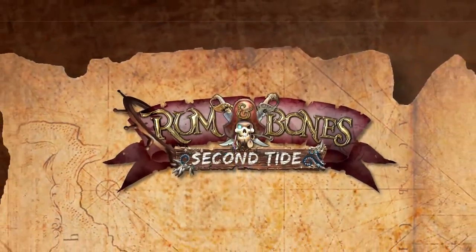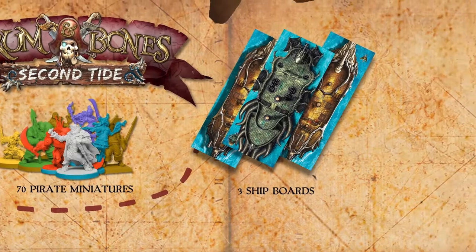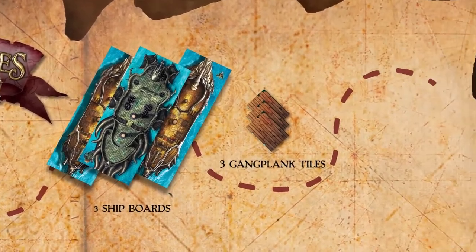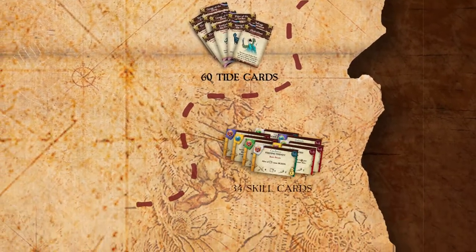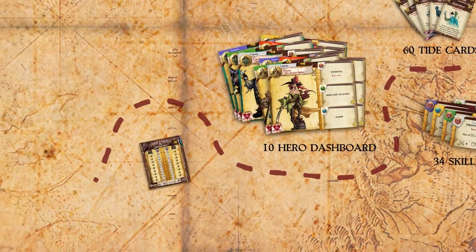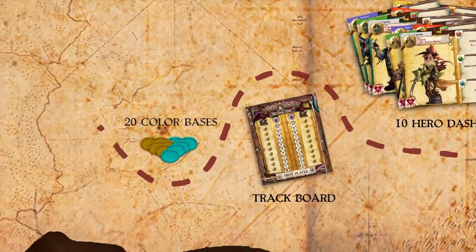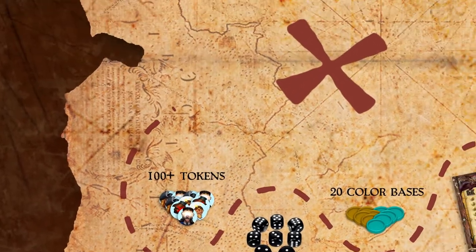Rum and Bone: Second Tide comes with 70 pirate miniatures, three ship boards, three gangplank tiles, twelve objective tiles, sixty tide cards, thirty-four skill cards, ten hero dashboards, one track board, twenty color bases, eight dice, and over one hundred tokens.